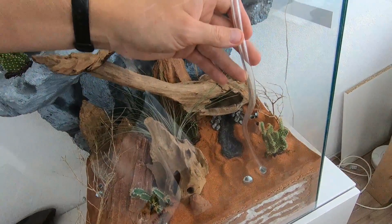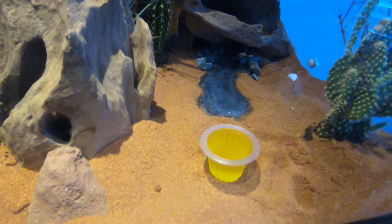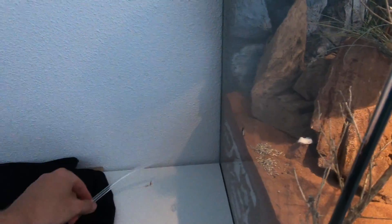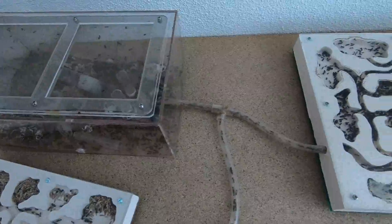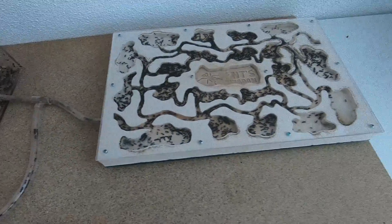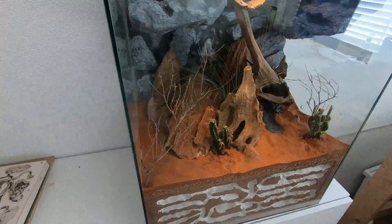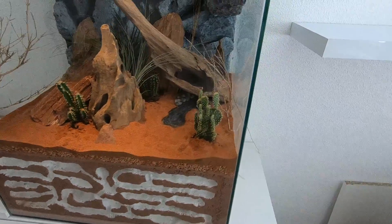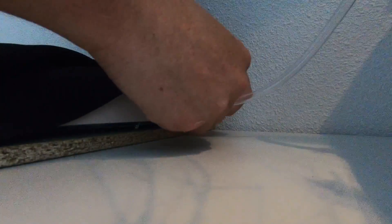I'm prepping the ant farm for the arrival of my messer colony by filling the water holes and adding seeds. Everything is ready, messer colony — it's time to start packing your bags. I will now connect the old formicarium with their new home, and I'm really curious to see whether they'll like it or not. After connecting the tube, there was an immediate response by the colony — they went exploring.